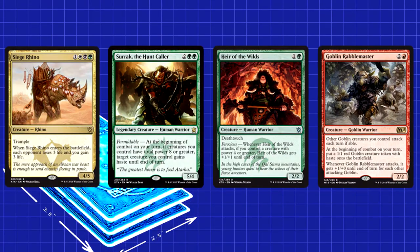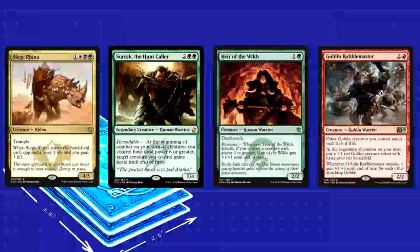If you're fighting Abzan, don't be afraid to trade for Siege Rhino if you can. Granted, you only have a couple of creatures that can manage the feat: Heir of the Wilds, Rabblemaster if you get enough tokens out. But that's still more creatures than they have Rhinos.